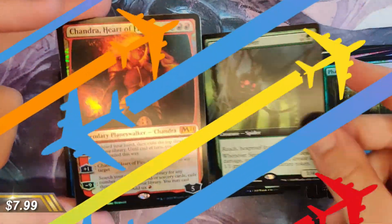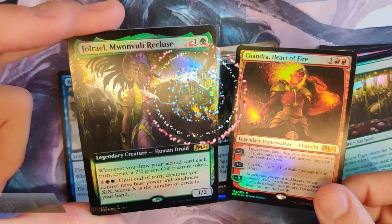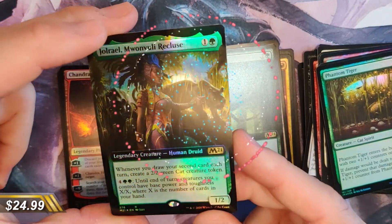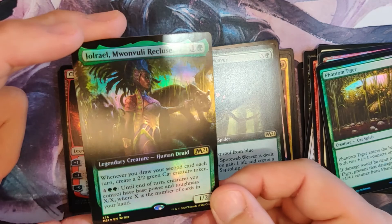Chandra, Heart of Fire — a planeswalker! We got another mythic. How many mythics are in this box? I swear we're over ten already. And a box topper — Jhoira! That is gorgeous. I really like this card; I just love the art on it. It's an okay card to play but the art is gorgeous.